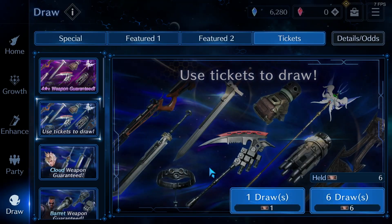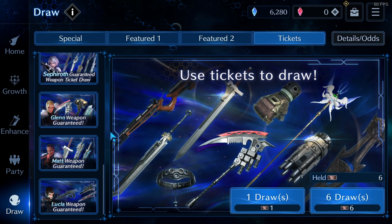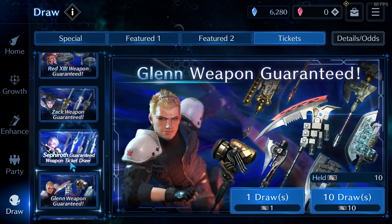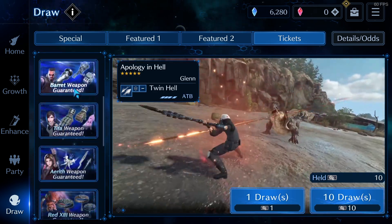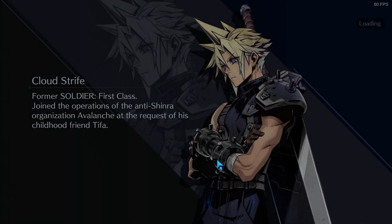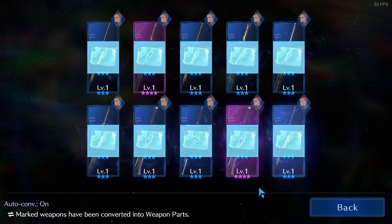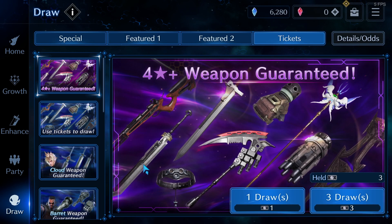Those flash animations mean we don't already have that weapon. From here, let's start from the characters I use least to the most used: Matt, then Red 13, Glenn, and then the top three — Sephiroth, Aerith, Zack, Tifa, Cloud, and Lucia. Let's start with Matt. Those are guaranteed weapons but not necessarily four-star. Nothing too crazy for Matt — I wish I could get some amazing weapons for him, because that's the reason I don't play him; I don't have any good weapons.